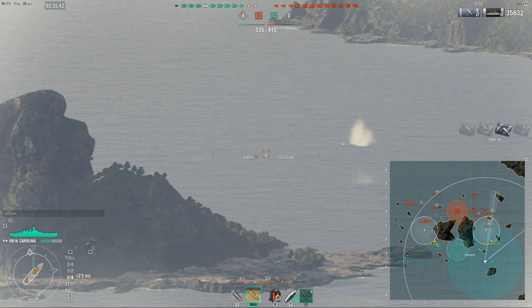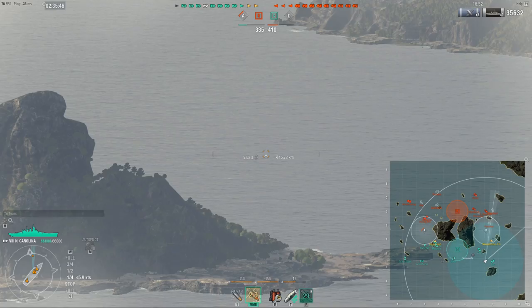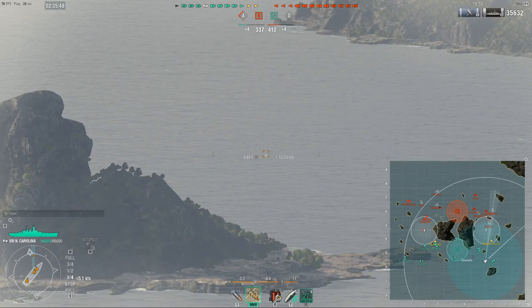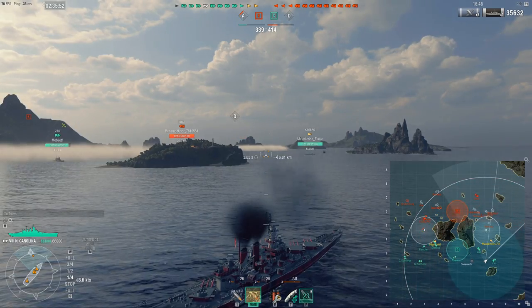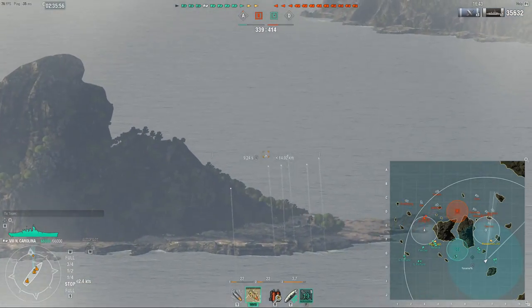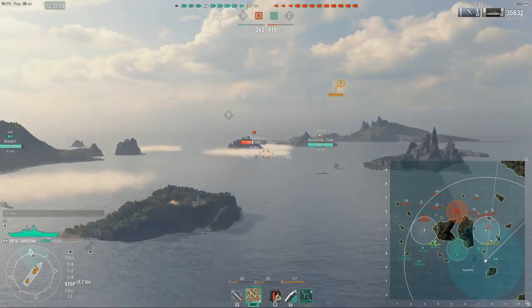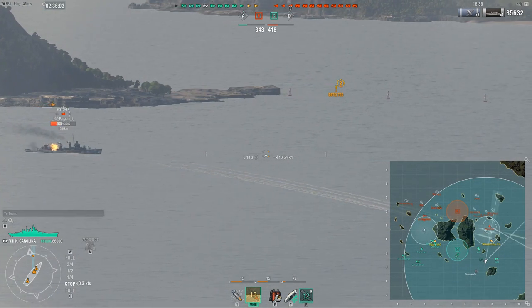If you put the crosshair just a bit ahead of his ship and wait until he fades and then you fire, you usually get some pretty damn good volleys. I got a random hit on the Minotaur, you saw the dispersion. So I am shooting where my shell landed to see if I might maybe score some additional hits - no additional hits, so I start harassing the DDs.